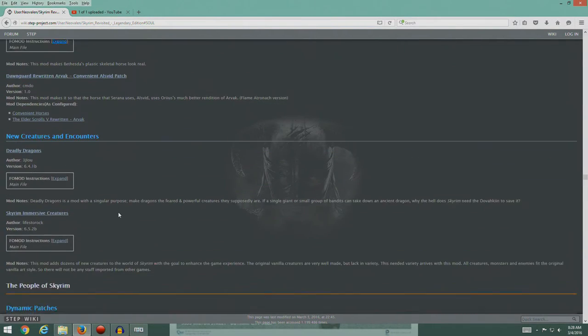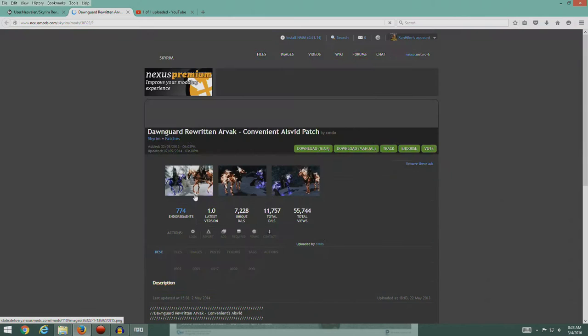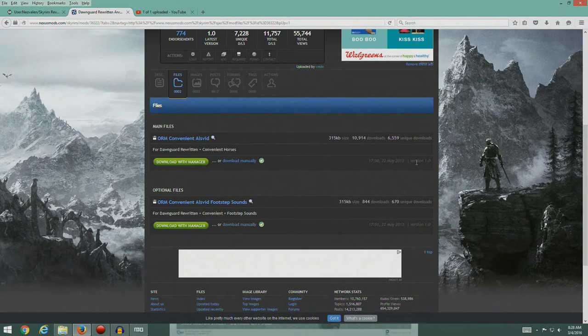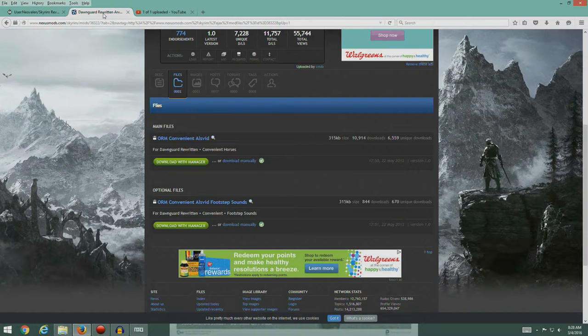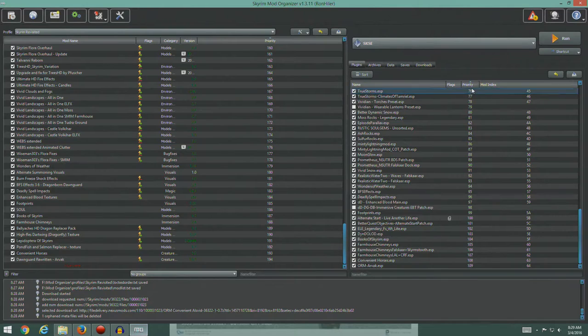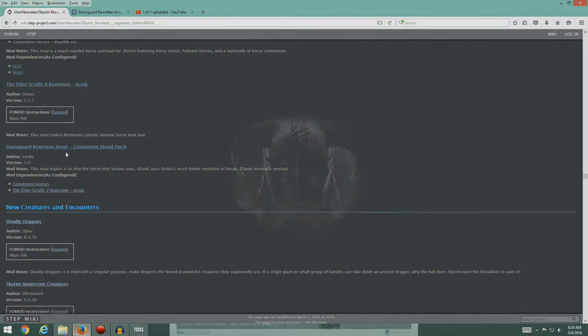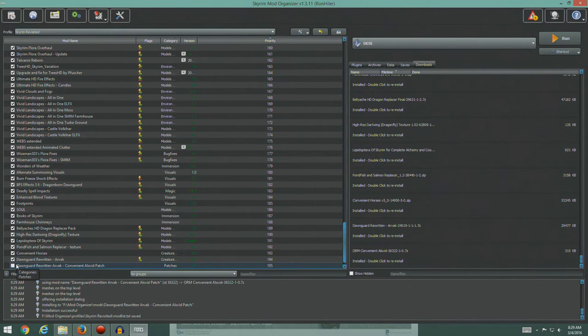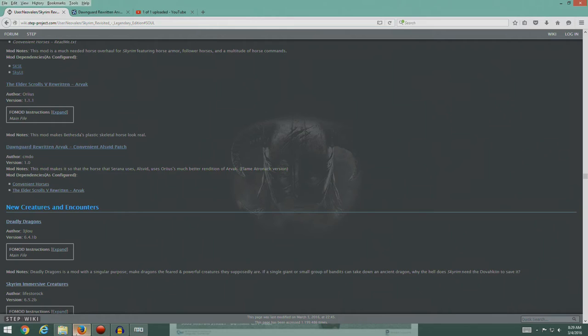Dawnguard Rewritten Arvak Convenient Alzvid patch — we're doing something to the skeletal horses. Version 1.0 is what we're after. There's just the one file, no optionals. Go ahead and download. It's ready for us, let's go ahead and install it — manual installation. There were no optional instructions, so install. I'm going to turn that on, and there you go.